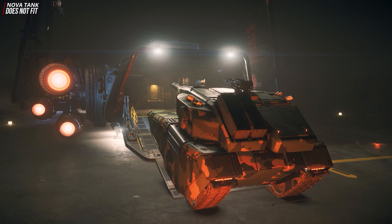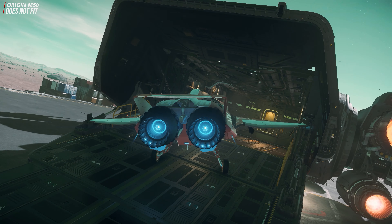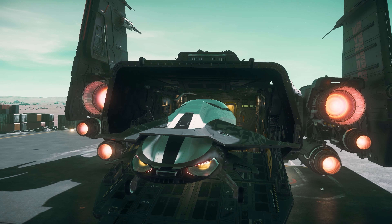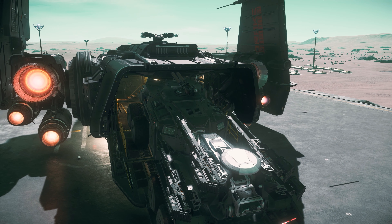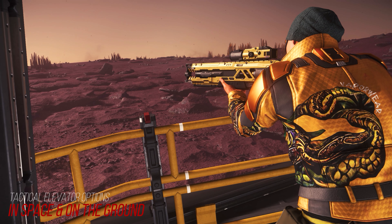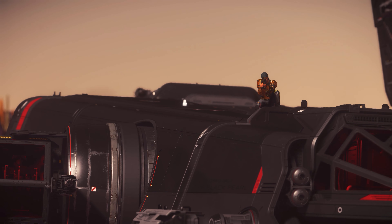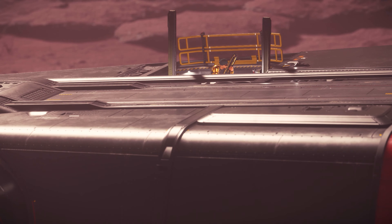Not feasible are the Nova Tank, which cannot be accommodated due to its height, as well as various ships such as the Origin M50, which have a wingspan that's too wide. Unfortunately, the Origin 85X is also impossible. Vehicles of the Atlas platform are also not transportable due to their height. In ground combat however, we can intervene in the battle from the ship's top via the lift, from a secured position with a clear height advantage, benefiting greatly from the gun turrets of the Corsair — a feature we hope to find in more ships soon.